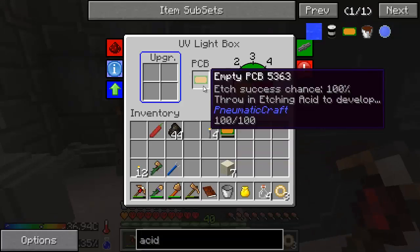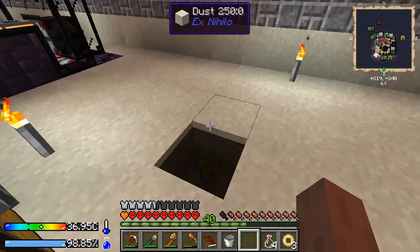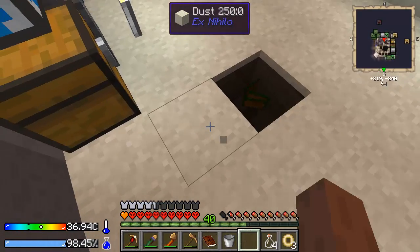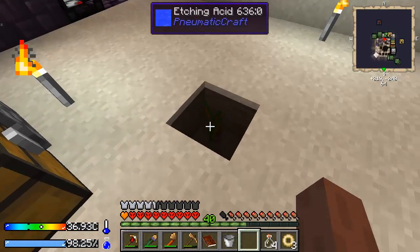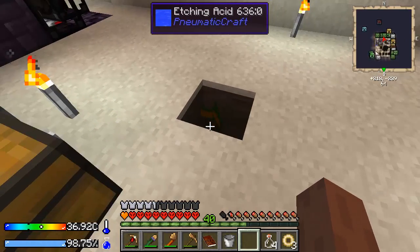Is this guy done yet? Yeah, he is. Cool. We can throw him in there too. We'll automate this all later with Steve's Factory Manager, because there are certain machines that can check the inventory around them, and it'll be looking for the fully etched PCB boards, and so it'll be able to pull those back in, which is awesome.